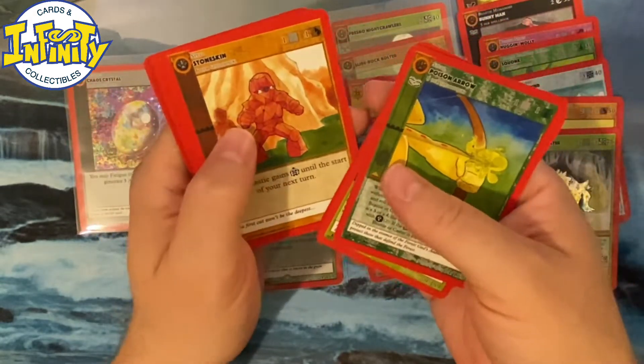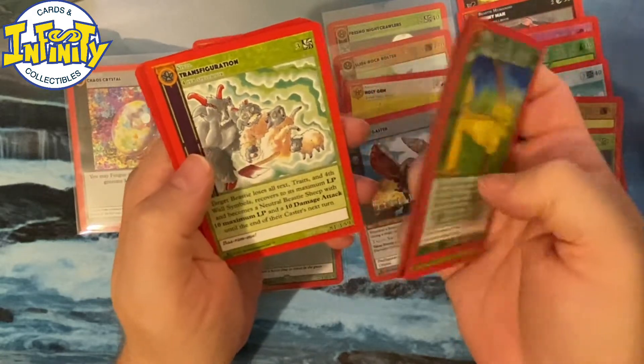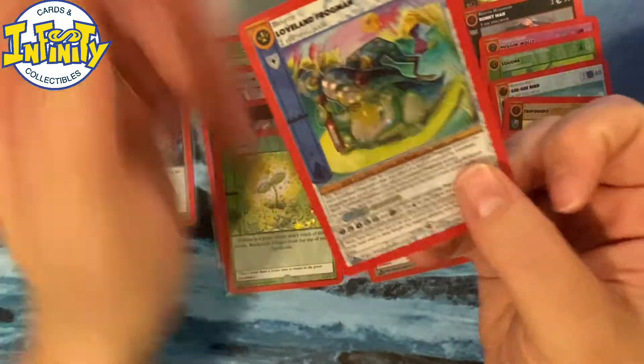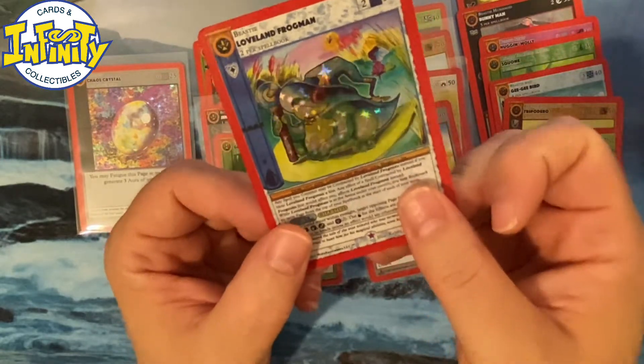I guess if you just open one box and you get lucky, you're very happy. If you open a lot of boxes, it averages out. Transfiguration — we didn't have this one. We got the reverse holo Frogman — it's less good, but we already got two full foils so that was valuable.